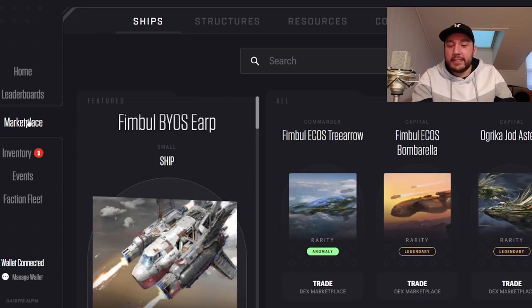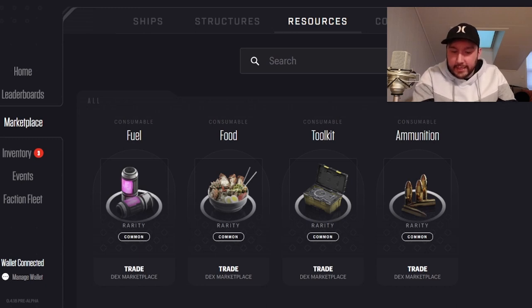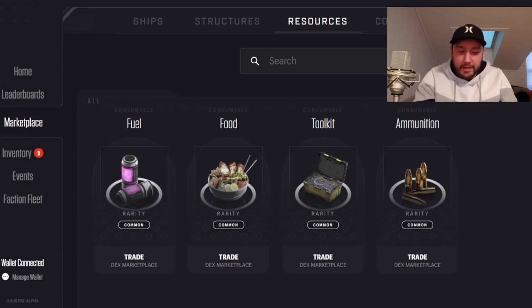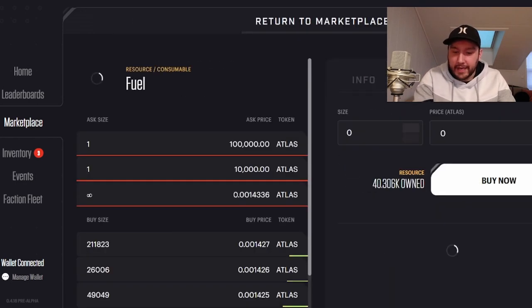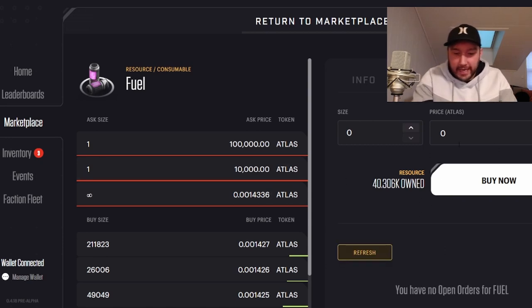Come over to the marketplace — there is a new resources tab. Click that and you can find the four main ones right here: fuel, food, toolkit, and ammunition. Toolkit is not used as much; it's more for repairing, which is a longer-term thing for most ships. You'll need to keep track of your individual fleet for that. It works just like any other purchase on the marketplace — hit trade, choose buy or sell, and see the price in Atlas.